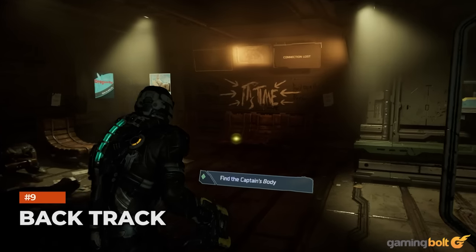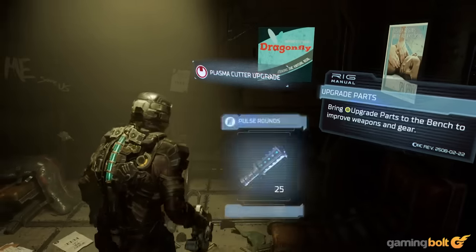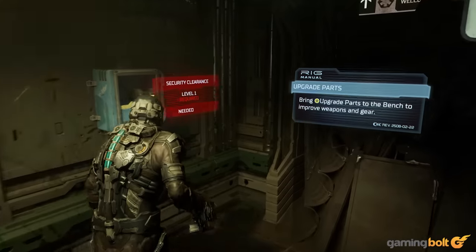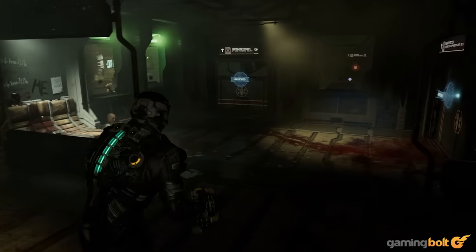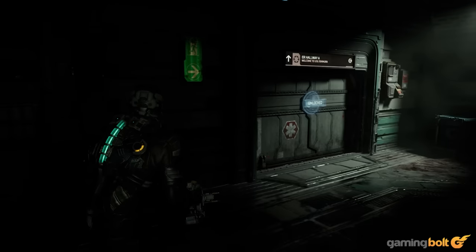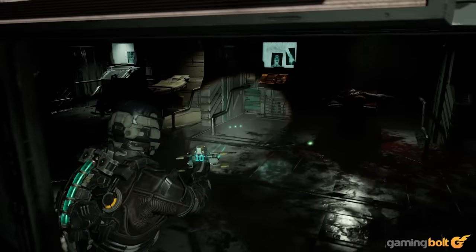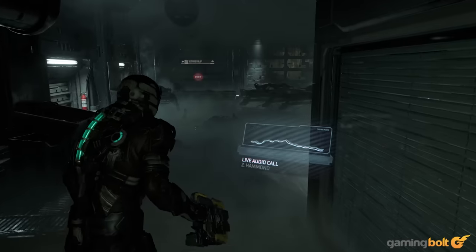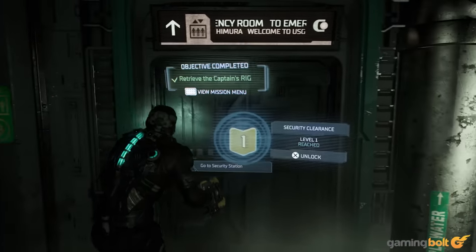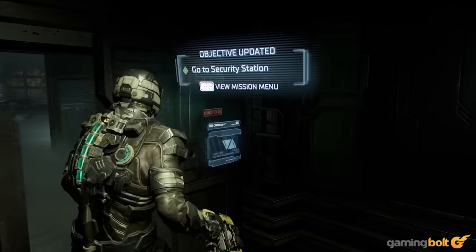Backtrack. The Dead Space remake introduces a new security clearance system, which locks several rooms and lockers behind increasing levels of security clearance, which you'll gain access to as you progress further in the game. And as you do, it's recommended that you go back and unlock those previously locked doors, because the rewards are generally worth it. Given the fact that the remake's Ishimura is a completely seamless environment with no loads whatsoever, backtracking and exploration is also much more enjoyable.